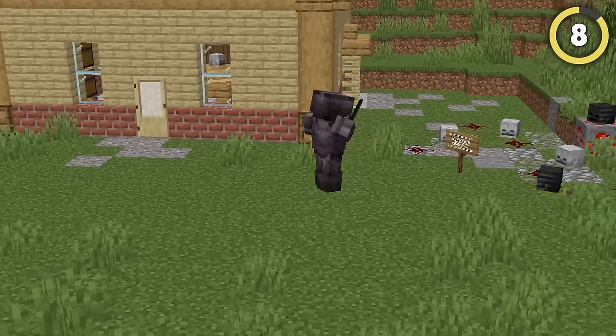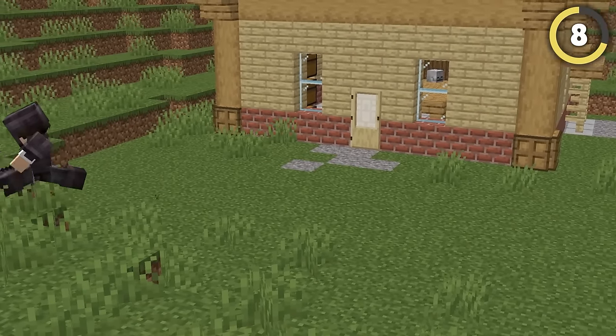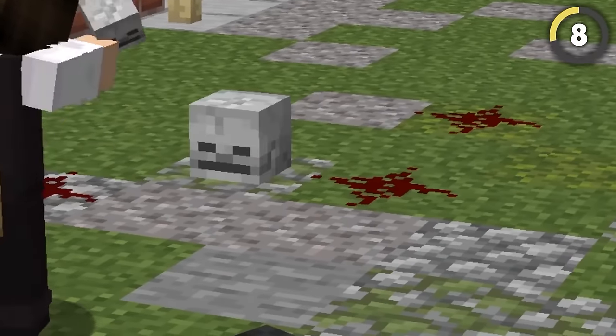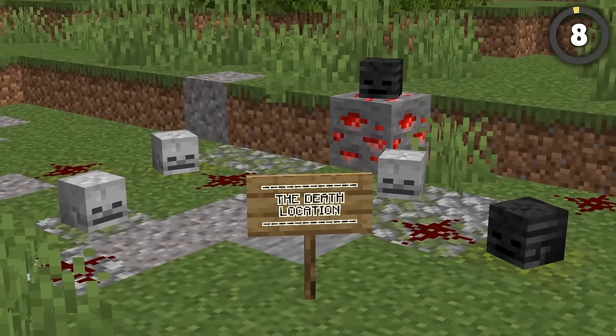Do you want to instill fear in all of your opponents? Create a death location for the skeletons that have swarmed your base. Simply gather some skeleton heads, place some redstone down around it, and voila — you have the tragic grave of the skeleton army.